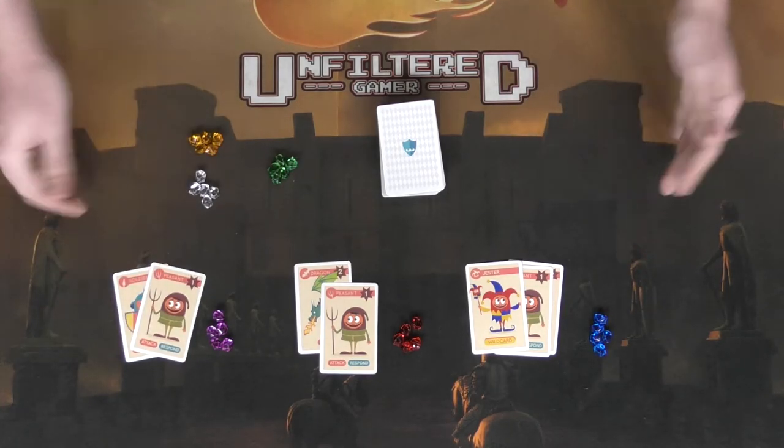Defending your castle from the onslaught against you is tough, but someone has to do it. In Of Knights and Ninjas, you protect your kingdom and keep your treasures safe — the more treasure you have, the more powerful your kingdom, and that theme comes through well. There's the two-player game with its unique drafting aspect, and the three-or-more player game which is more of a card-drawing social game with more player interaction, like 'we can't let this player get 10 gems.'